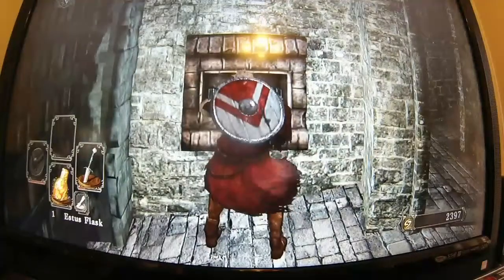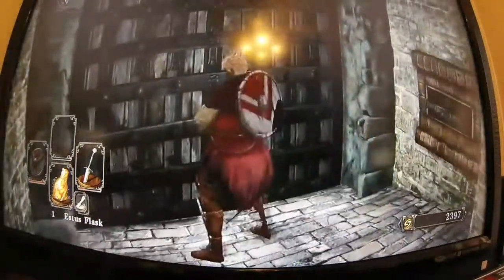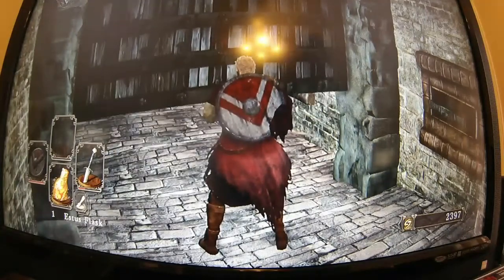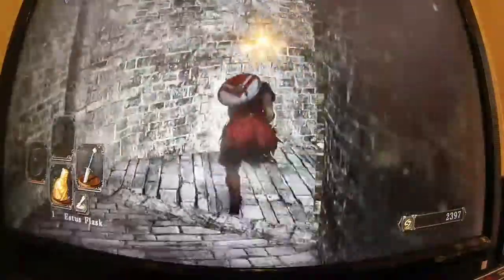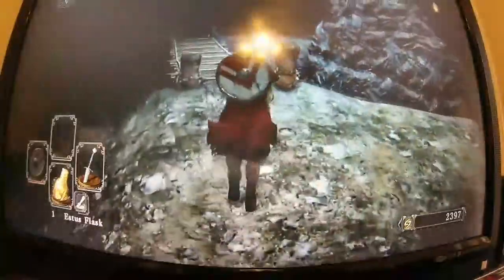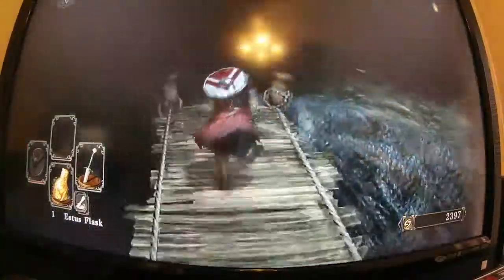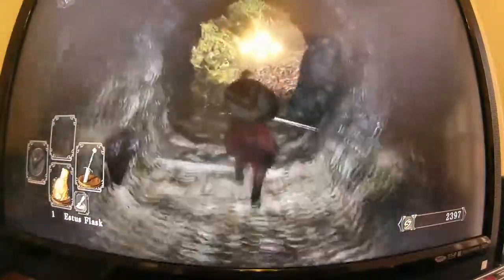Just pull this lever on the wall. There's a chest down there too and then you can hop across and get that soul of a nameless warrior. They lead to the same place — I forget what's in the chest.